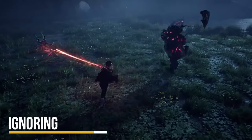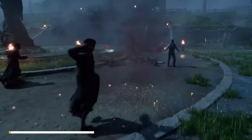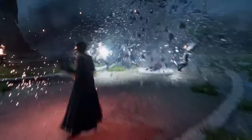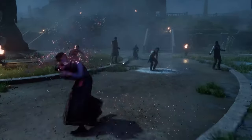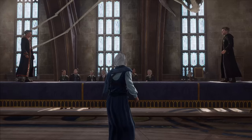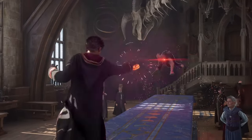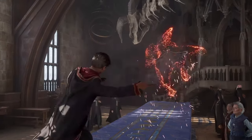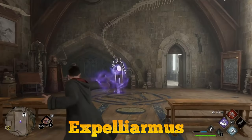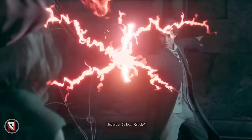The third mistake is ignoring powerful utility spells. With so many spells to choose from, it's easy to become overly focused on damage and overlook the utility of some spells. This is a major oversight, as these spells have the potential to turn the tide of a magical duel or allow players to take down dangerous creatures. Expelliarmus and Stupefy disarm and stun enemies, respectively, whereas Crucio causes excruciating pain and Petrificus Totalus weakens them.